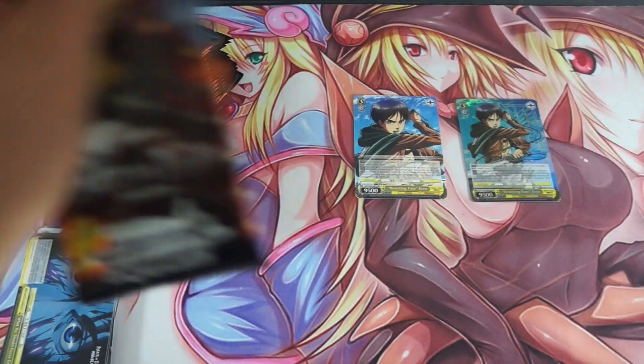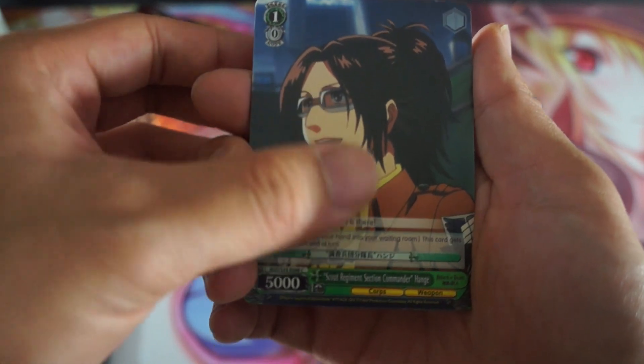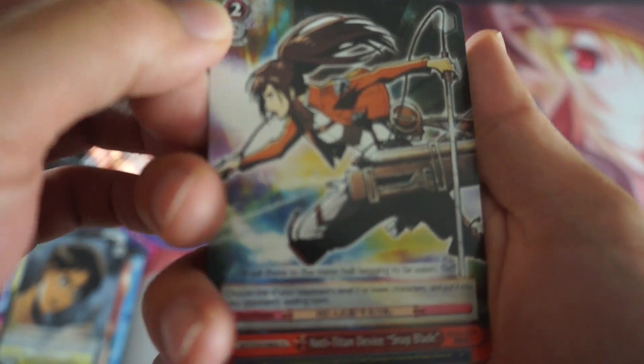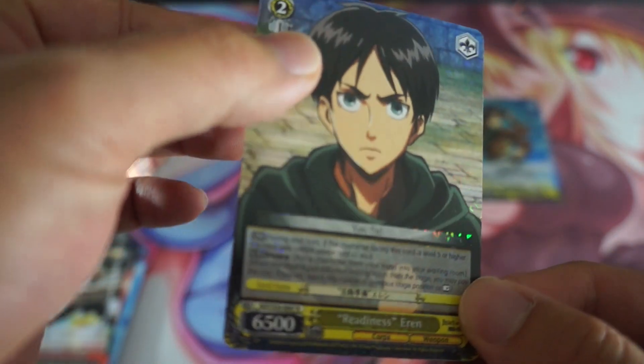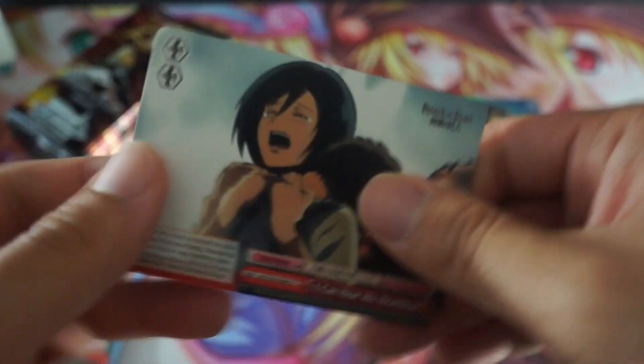Moving on to our third pack. The crazy lady who loves Titans, more Armin goodness. I don't remember her name — if anyone can let me know who this character is, I'll be greatly appreciative. Then we have Eren, and this is our rare — you can clearly see it's that shattered foil again. And then this very, very sad Mikasa.